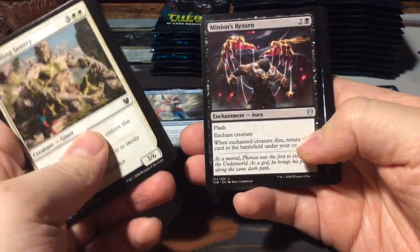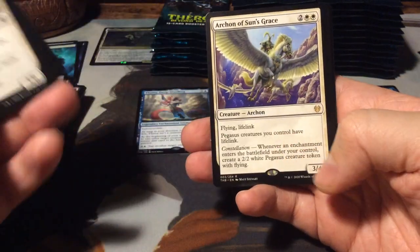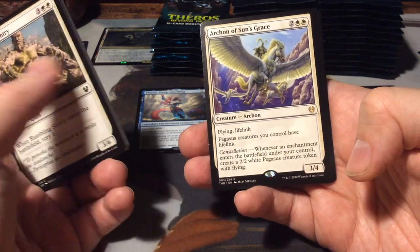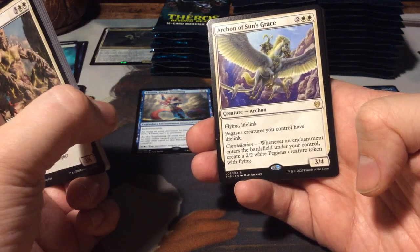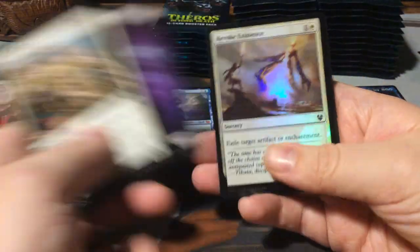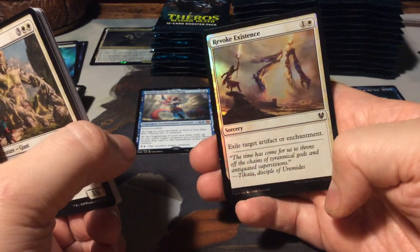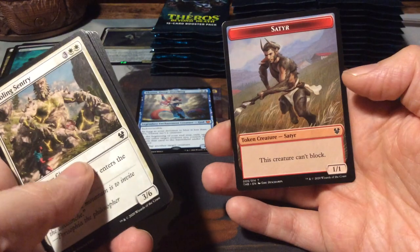Impending Doom, Minion's Return, and Shimmer Wing Chimera. And as our rare, an Archon of Sun's Grace - it's a 4-mana 3/4 flying lifelink. Pegasus creatures you control have lifelink and constellation. Whenever an enchantment enters the battlefield under your control, create a 2/2 white Pegasus creature token with flying. A swamp and a foil Revoke Existence with the old art - so this is a reprint. And a satyr token.